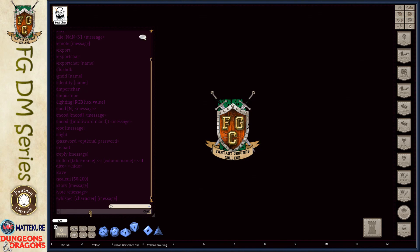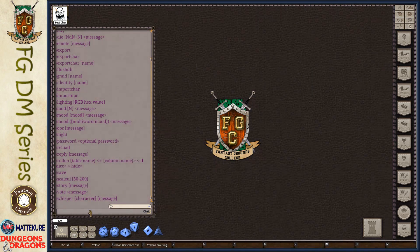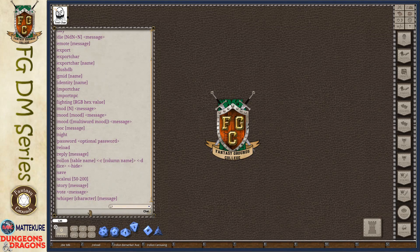We can restore the default again with slash day. Be aware that when you change the colors, a lot of the chat commands, windows, and other UI elements might become very difficult to see. So be careful when playing around with the lighting.